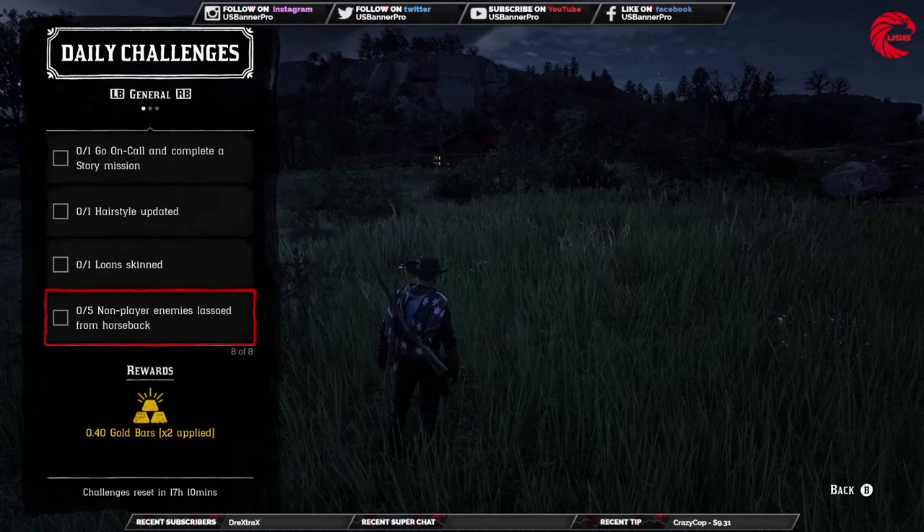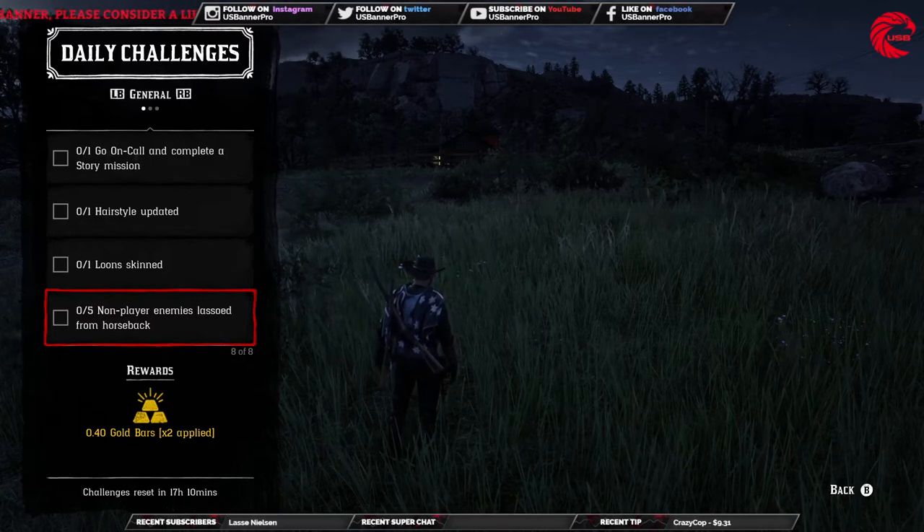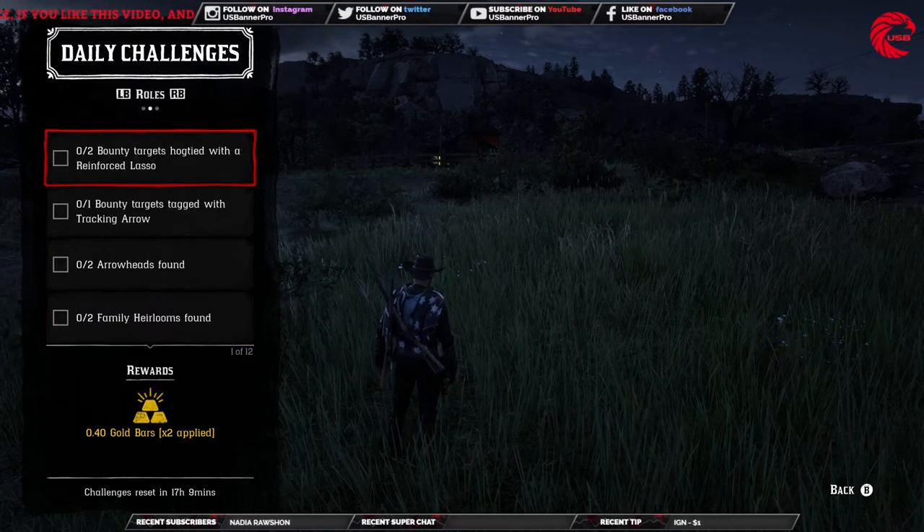For the non-player enemies lasso from horseback challenge, go to any mission and before you start shooting, lasso them from your horseback. Alternatively, you can go to Braithwaite Manor — aim at the guards when they turn red and just lasso them.